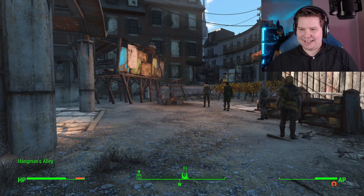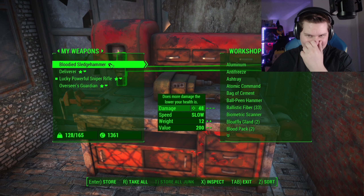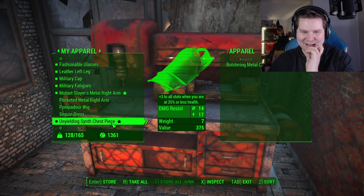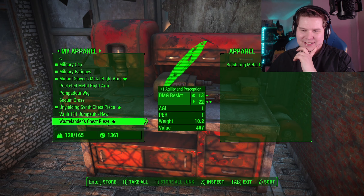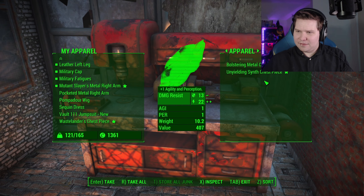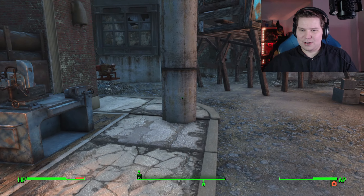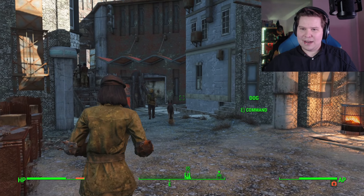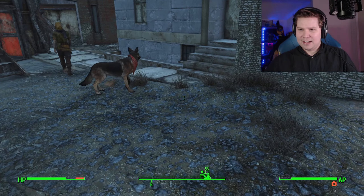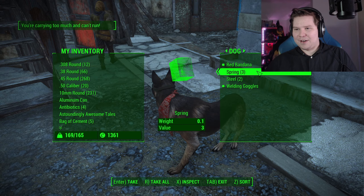Here we go - back in Hangman's Alley. Fantastic to be back. Let's offload all our junk and throw that plasma-infused submachine gun in there too. A bloodied sledgehammer and an unyielding chest piece - I do think the game is trying to tell me something. For now I'll wear the Wasteland chest piece still because it gives me Agility and Perception always, whereas the unyielding is only when I'm under 25%. I think we should start looking into modding our armor - we'll have to do that in the next video since we don't have a bench here. Thank you very much for watching - we finally rescued Nick Valentine. It took us long enough, but now we've done it, I feel like a weight has been lifted off my shoulders.